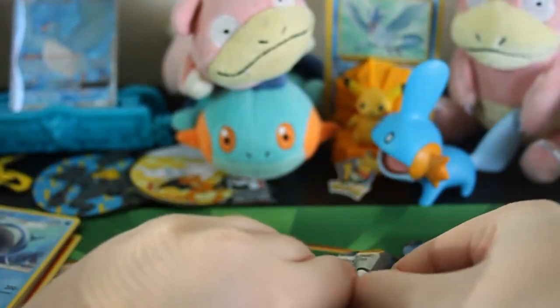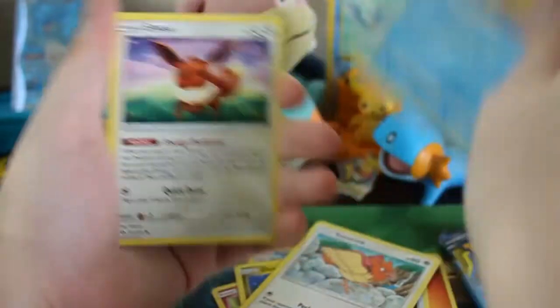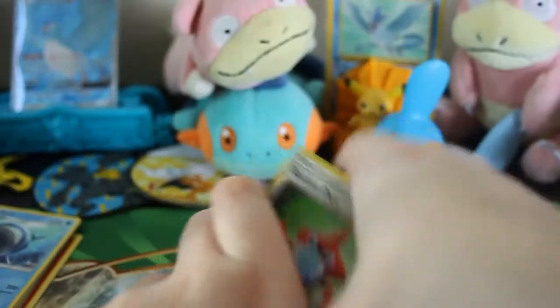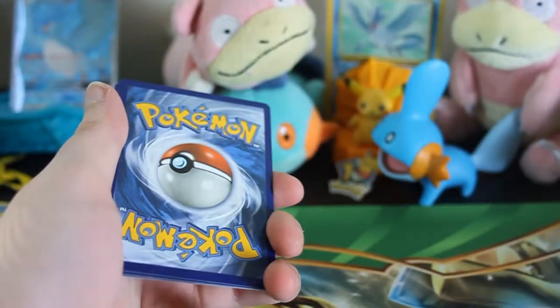Going right into this Sun and Moon pack — it's a green code so I don't expect too much from this. Especially with those Flashfire packs, I have a very good feeling that those things are weighed. That was back when you could weigh packs — even going back to Primal Clash, Phantom Forces — you could weigh packs to figure out if there was a holo in them. So I don't see why this company wouldn't do that and sell the light packs. That's just another reason why I want to keep them sealed.